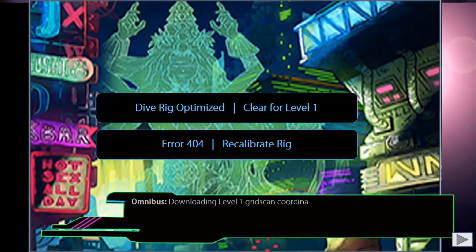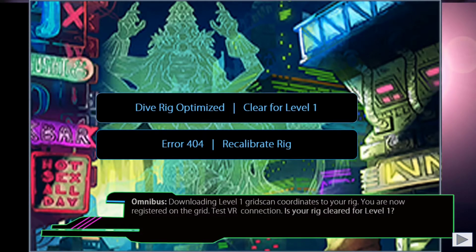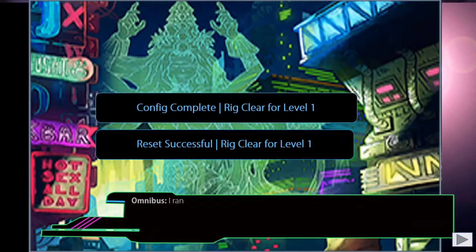As you can see here, you can choose to have your dive rig optimized, or if there's an error, you can have it recalibrated. It goes through those selections and you get to choose your path, and depending on what you choose during the configuration stage, the story will get a little bit different.